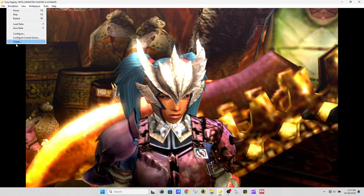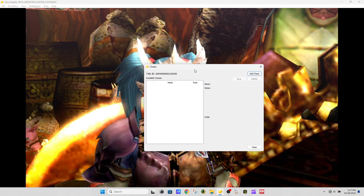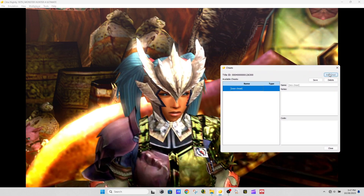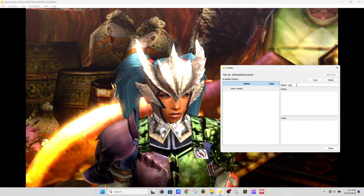Step 1: Go to Emulation and then click Cheat. Step 2: Click Add Cheat and then name it Disable Stereoscopic Effects.